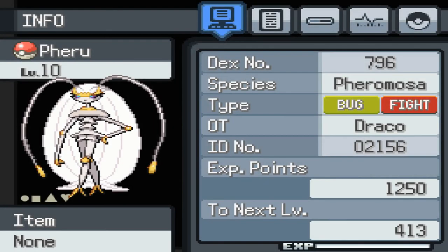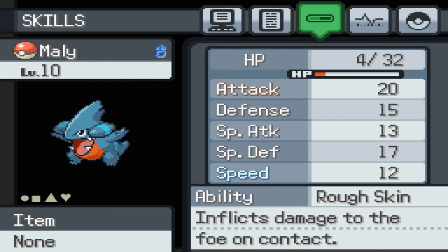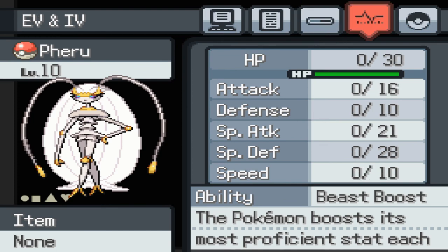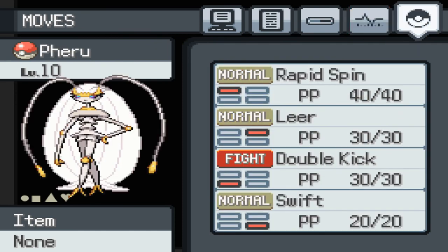Let's check Pheromosa out. Level 10, it's a Bug/Fighting Pokemon, Dex number 796. It's genderless of course, bashful nature, loves to eat. Beast Boost ability — boosts its most proficient stat. Good HP, good attack, special attack, and speed — so it's going to be fast but doesn't have a lot of defense, no wonder I could nuke it. You can see the base stats and the boosted EVs and IVs that you can train in rooms like the speed room. Moves: Rapid Spin, Leer, Double Kick, and Swift — that's OP right there.